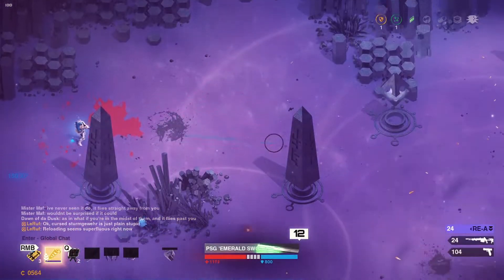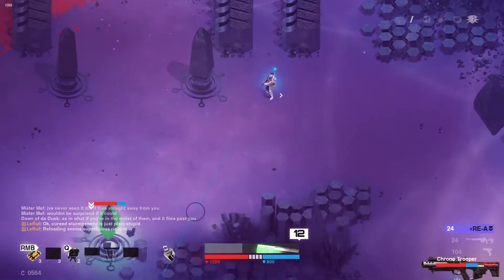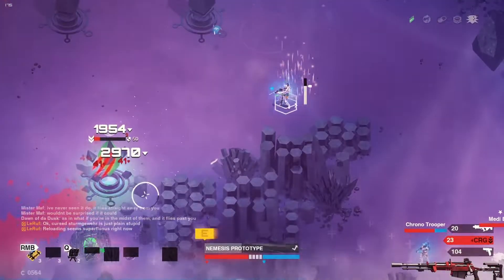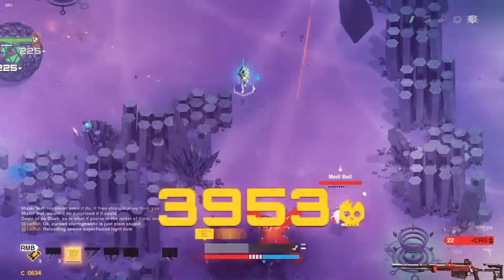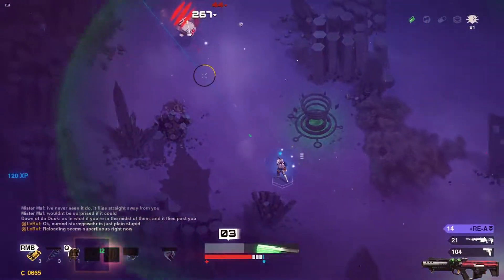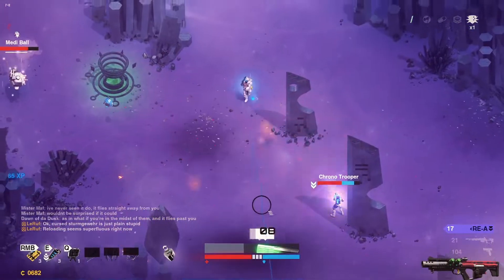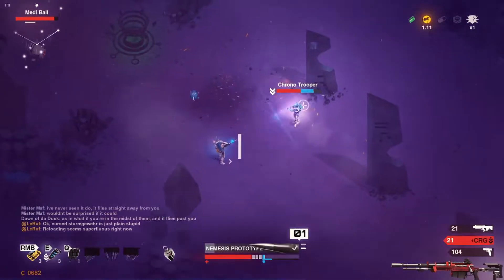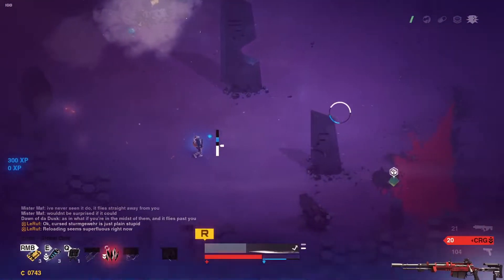The standard variant of the Emerald Sword comes with a mag size of 12, but each shot consumes two bullets, which means you can effectively shoot six times before having to reload. Since you never want to empty your mag entirely, you have to wait after shooting five times in rapid succession. This is actually not that good — there are lots of good effects in this game triggered by active reloading, which you just can't access with the Emerald Sword.